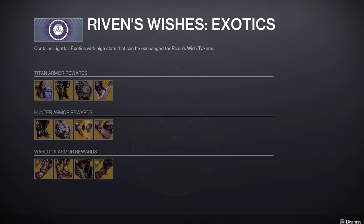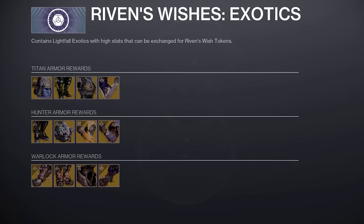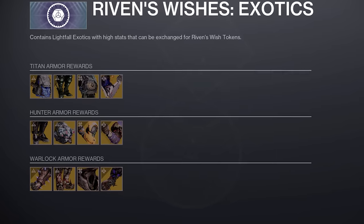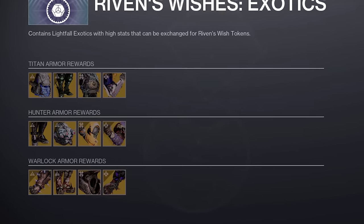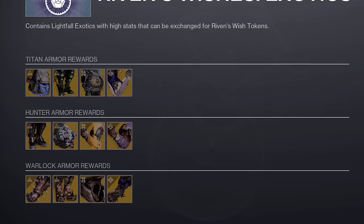Again, sorry Hunters — there's not a lot here I would hard recommend you drop a wish token on in the exotic armor department. Maybe you could go with Speedloader Slacks, but honestly I think other exotic options outshine most of what Hunters could buy with a wish token.